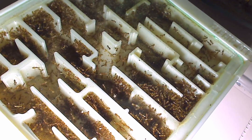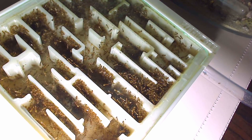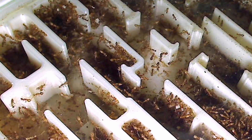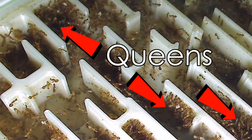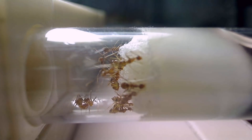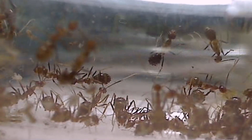Looking into the nest, the colony seemed normal. There were lots of workers, and indeed the brood appeared healthy. The Golden Empire's three queens were still intact and alive. But then I looked into their water test tubes, and that's when I saw our unwelcome aliens — mites, and a lot of them. See them on the ants' bodies?